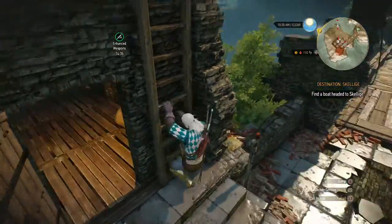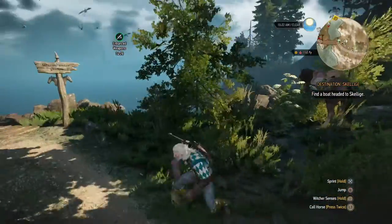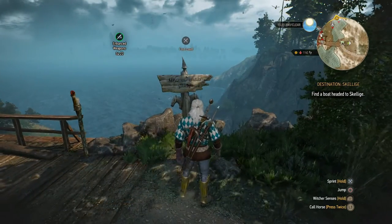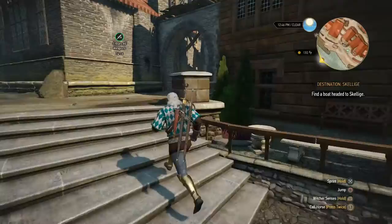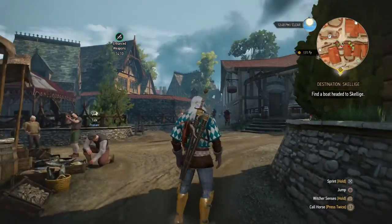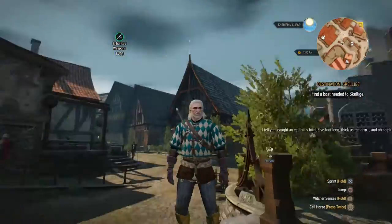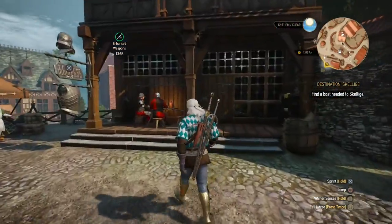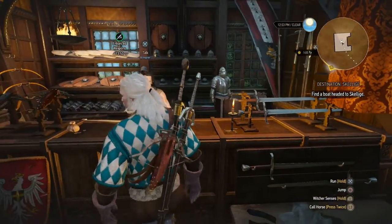So with all ingredients in hand all we have to do now is get them to the correct craftsmen. In this case we'll head to Oxenfort because they have both a blacksmith and an armorer. I like Oxenfort - it's a nice little city. I think it's sad that we can't visit the academy even. It's smaller than Novigrad, but that's why I like it - you can get your head around where everything is really quickly. And it looks pretty. So let's first head to this armorer and see what he can do.